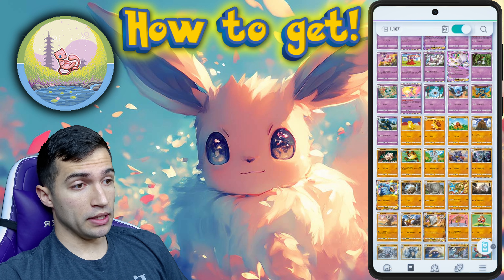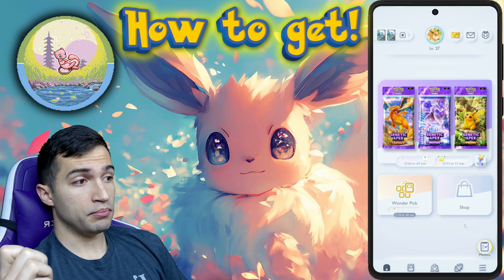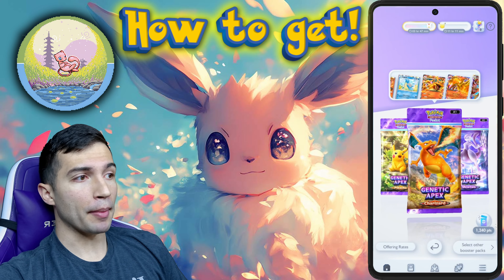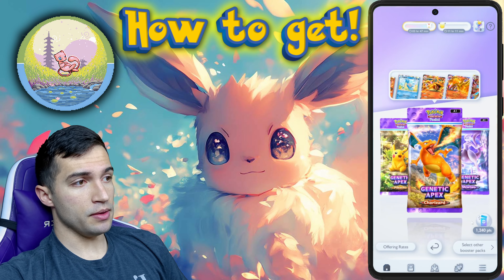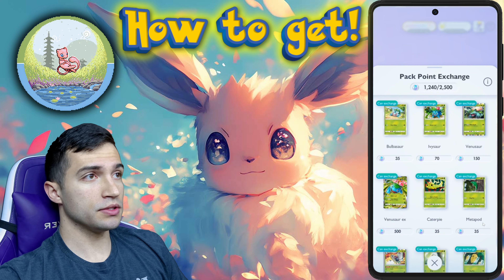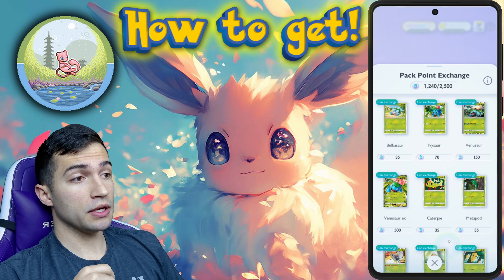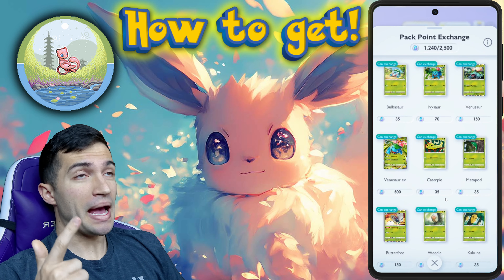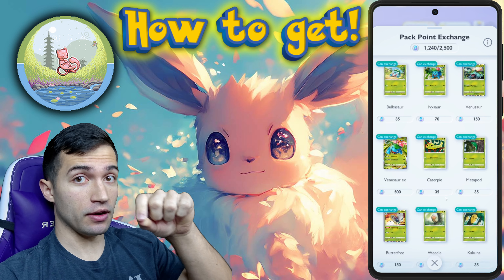So if you know what you need and you're willing to buy those Pokemon cards with Pokemon Pack Points, you'll find them in the bottom right corner of the screen — that's where you have your Pack Point exchange. If you need a specific Pokemon, you can use Pokemon Pack Points to buy that card and check it off your list.